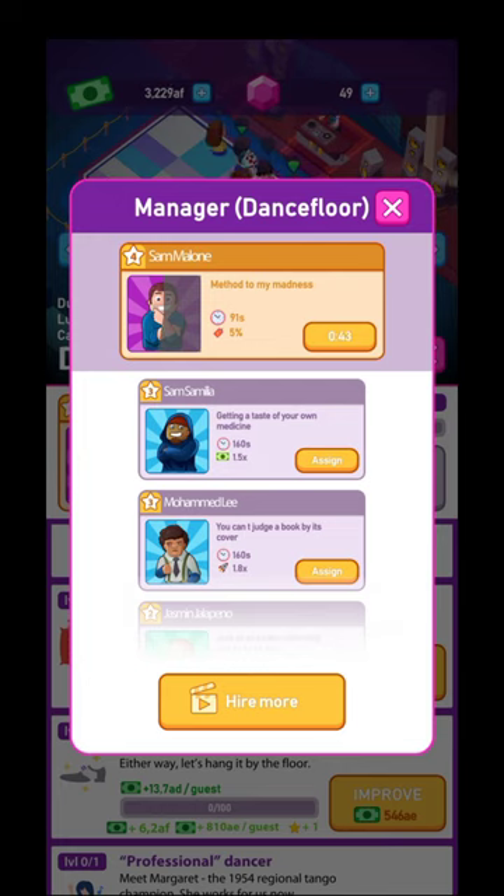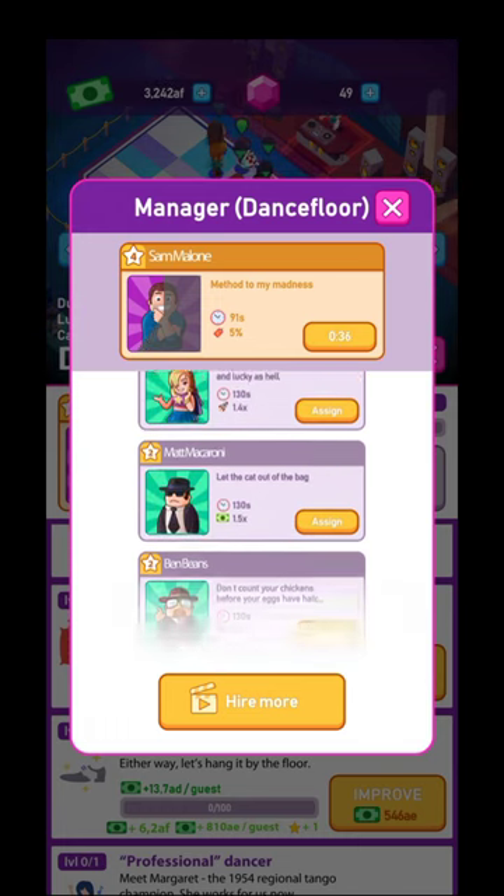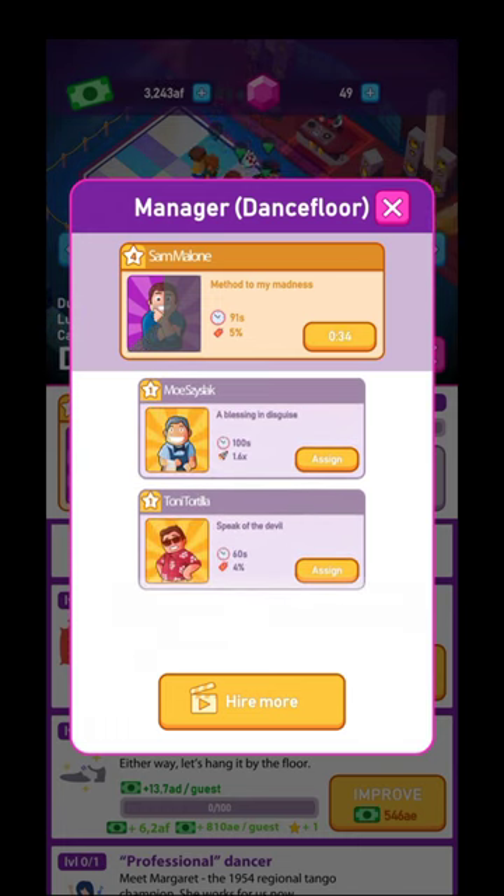Here is Sam Malone — I already activated him, he's four stars. The others are three, three, two, two, and one star, depending on how many cards you've collected, which is basically how many ads you've watched. Every time you watch an ad for those managers, you get 20 experience points. The first level is 20 XP, second level 40, and it increases from there. So you're going to need to watch more and more ads to collect more cards for those managers.